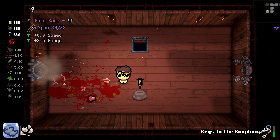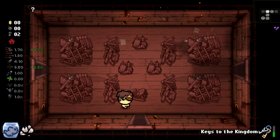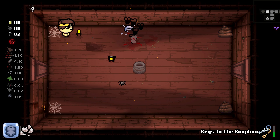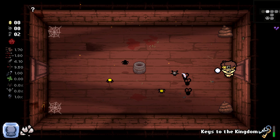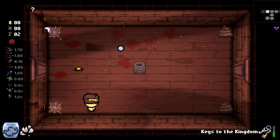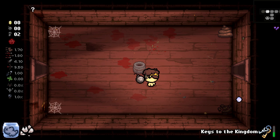That was a red soul — souls are what you can get by killing enemies sometimes. These guys will drop white souls because they're little guys, charging up Keys to the Kingdom just a little bit, whereas a red soul should give a full charge. But because I'm going to assume it was a half boss, it only gave half a charge or something like that.